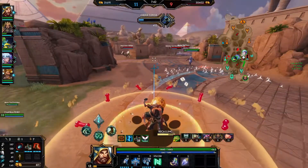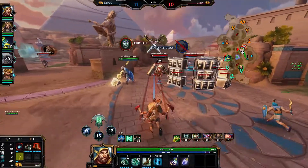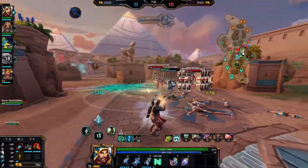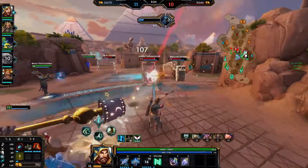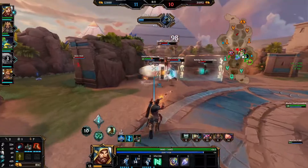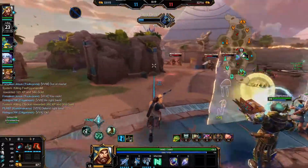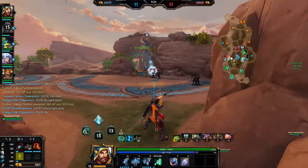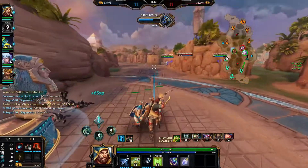I could probably get Aegis — I'm gonna go back and get Aegis right now. We don't do so much damage yet to the front line. I'm missing my abilities and they have a shell. I missed my axe and I missed that as well. Even Steven.